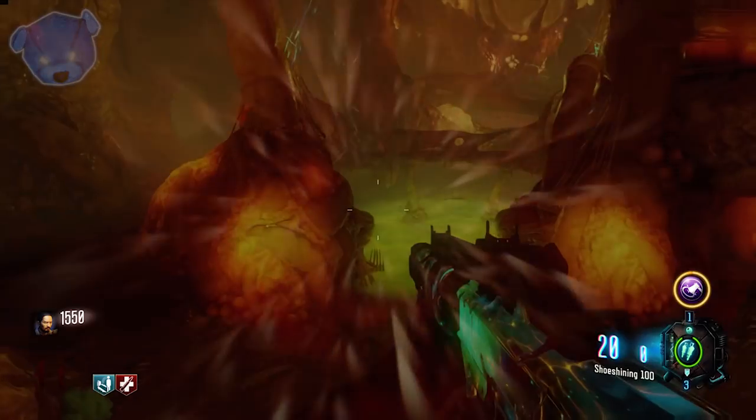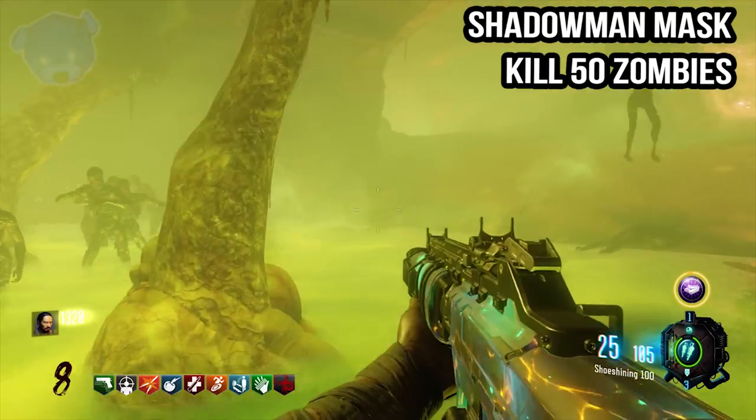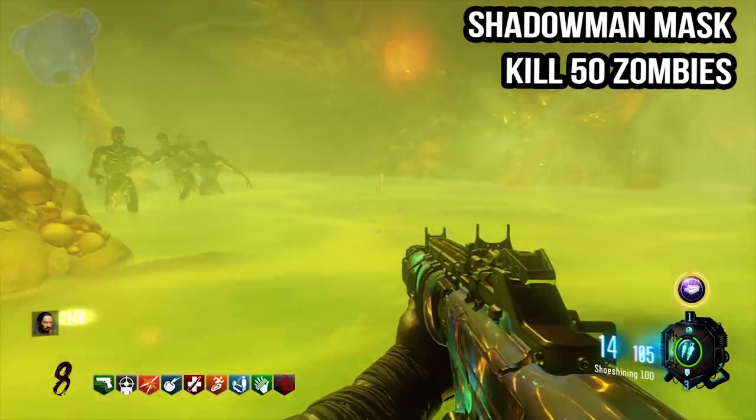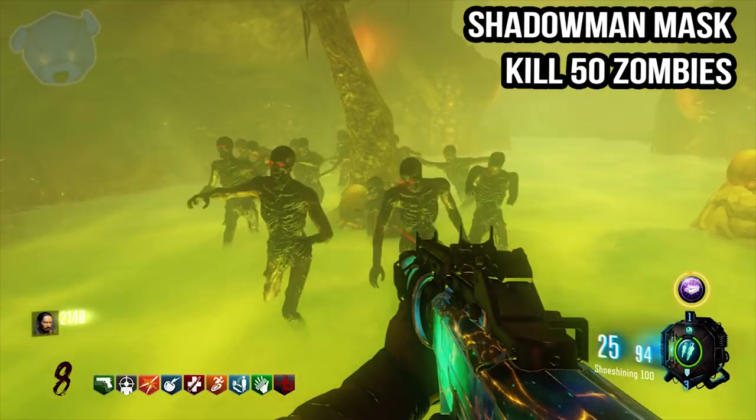This is going to be your new home — inside the Pack-a-Punch area, inside the Apothecan Stomach. When the green fog rolls in, you will need to do a series of sequences. We're going to start with killing 50 zombies. There are seven different sequences we're about to do and all of them can be done out of order — it just depends on how things spawn in.